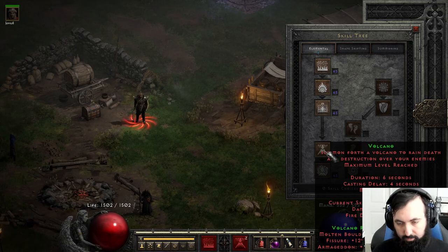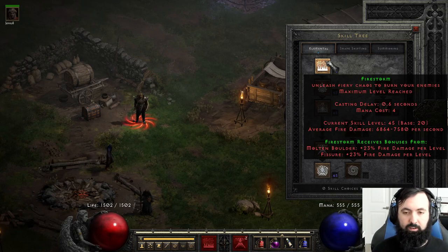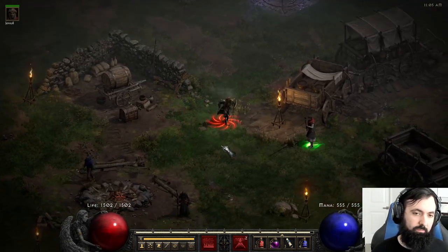All of these skills will contribute greatly to your damage. Armageddon does physical damage as well as fire, and so does Volcano and Molten Boulder. Fissure and Firestorm just do fire damage. Fissure, however, in most cases is going to be the vast majority of your damage.